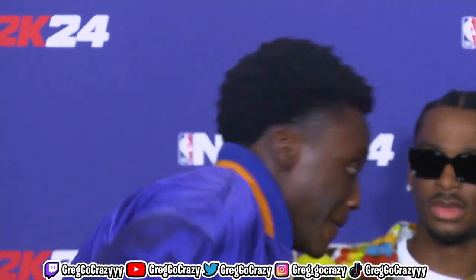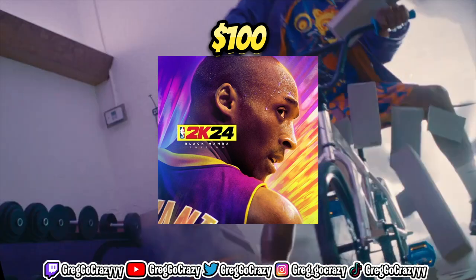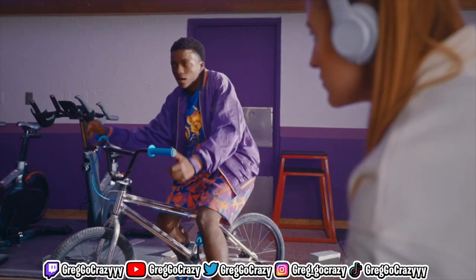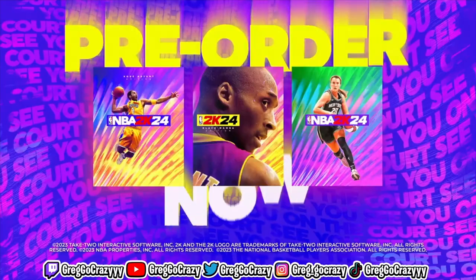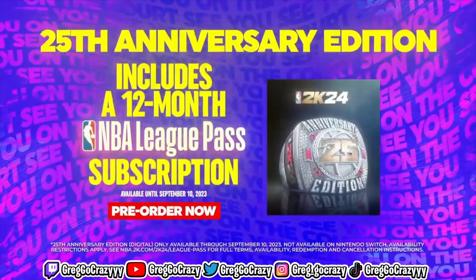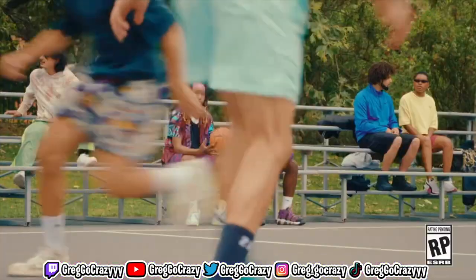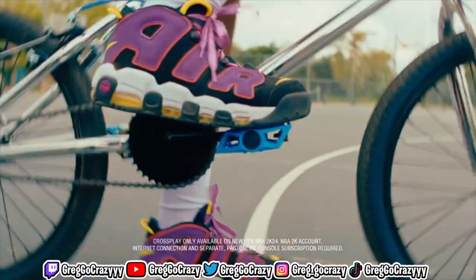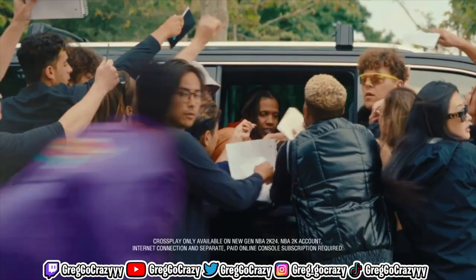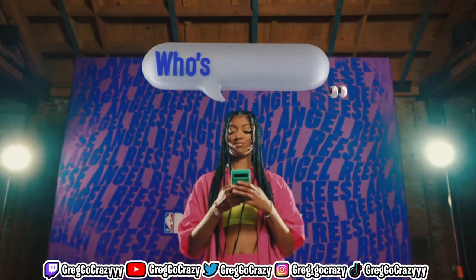The version I recommend is the $100 Black Mamba edition. You get 100K VC and the best of both worlds. If you want to spend $150 for the League Pass, go for it, but you don't get any extra VC. You also get the 2x coin boost on the Black Mamba edition — you don't get that on the basic or deluxe version. So why not just get the $100 one and spend VC on the rest?